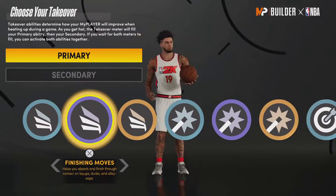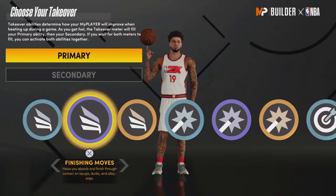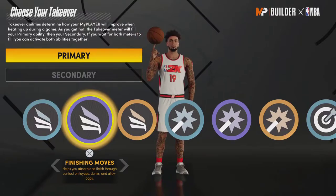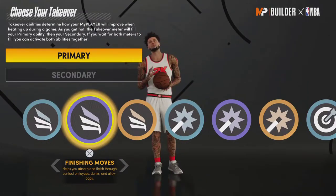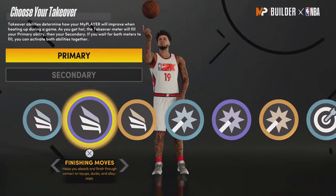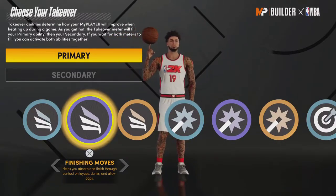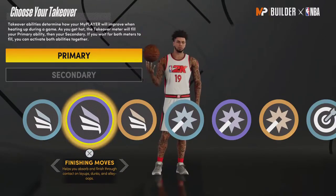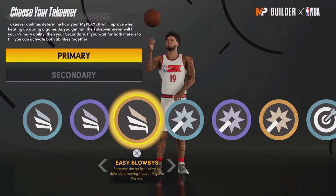Finishing Moves is obviously the best slashing takeover in the entire game. It allows you to basically dunk on everyone at will, and the stat boosts are absolutely crazy — you get plus eight ball handle, plus five three-ball, plus eight to all your dunking, plus five to defense, plus eight speed, acceleration, and vertical. There are not many takeovers in the game with that great a spread of attributes, so Finishing Moves is perfectly fine.